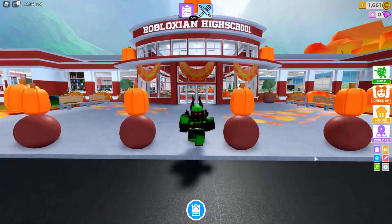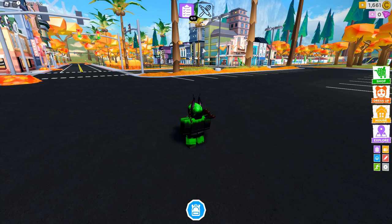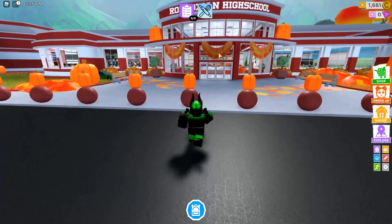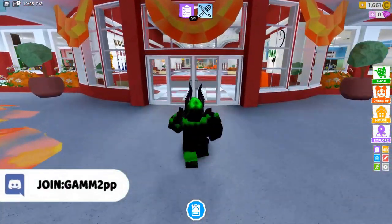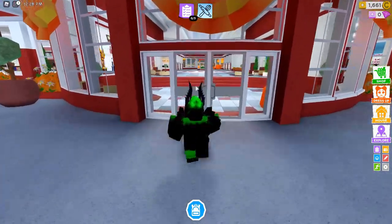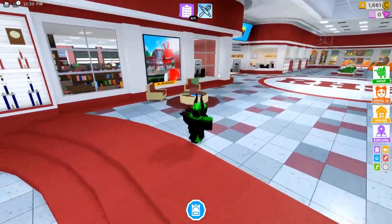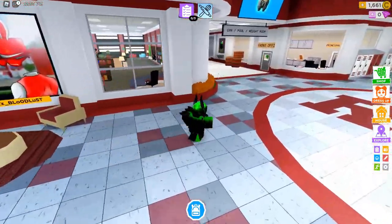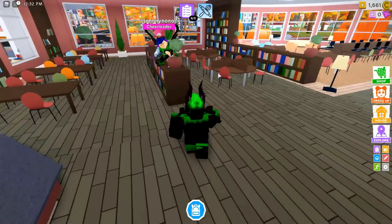First, you need to be at the school. If you don't know where that is, sometimes on the screen it's just gonna say 'attend this class' and then you can press go. If you go outside of the school at the front right here, I'm gonna show you guys exactly where you need to go. You need to go to the library, so just go inside — the library is right here, so just turn left and then go inside of the library.